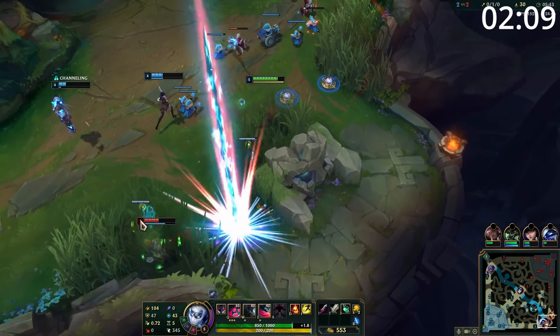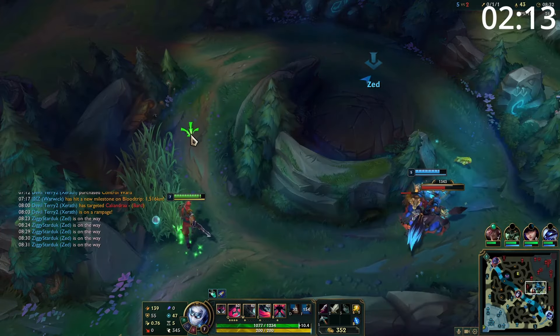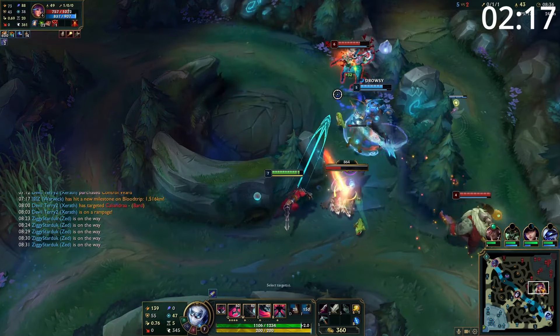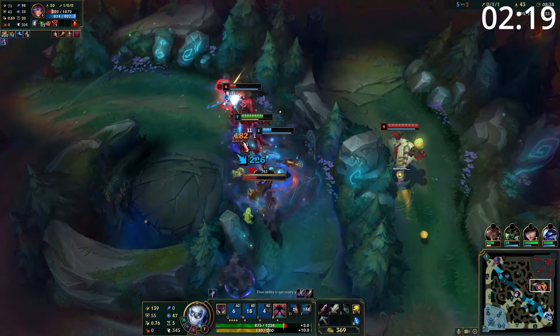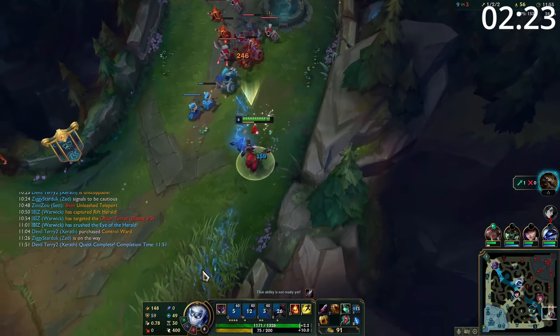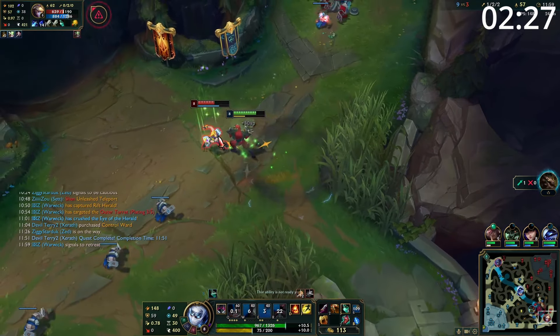Starting the game, your main focus is going to be on farming hard, poking where you can, and taking good trades. For the first few levels, Zed will often get pushed into his own tower, so you just want to pick up as much farm as possible. But once you start hitting levels 4 and 5, your Q does a great amount of damage, so here's where you want to start using your W, E, Q combo as often as possible. After you land a few of these combos, go in on your W to get your passive off as well.